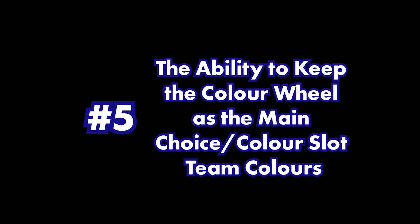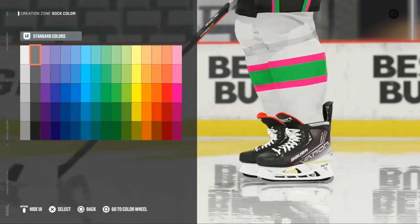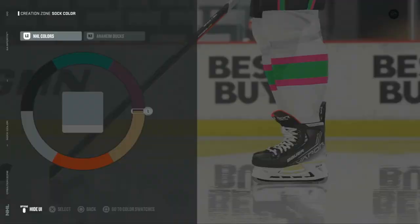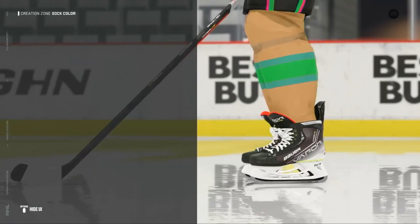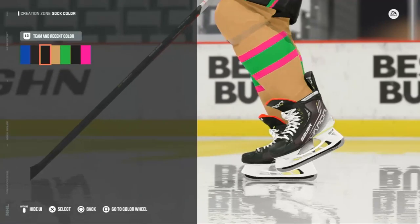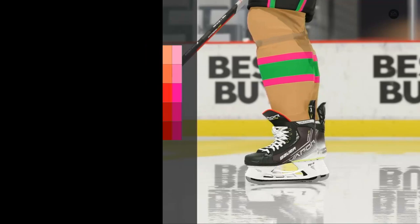Number five: the ability to keep the color wheel as the main choice, or color slots team colors. Yes, that might have been a little confusing as a title, but hear me out. The pain of having to search for a specific color, then having to search for it again through the slots while having other teams' colors is really confusing for no reason. 'Is this the right red?' is a question I find myself asking often. Just leaving you on the tab that you were last on would easily fix the problem.